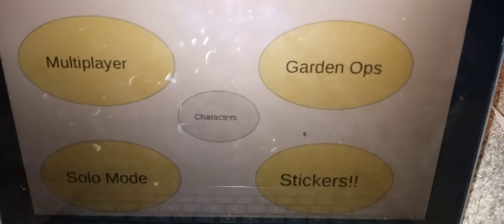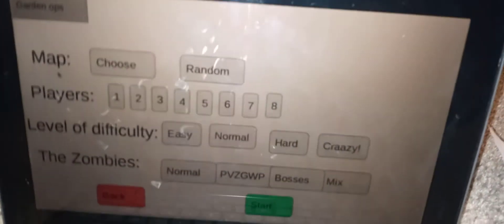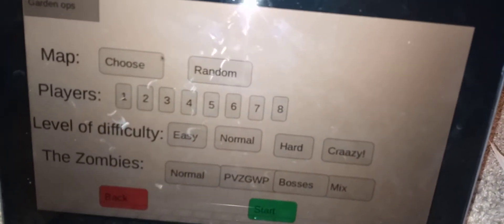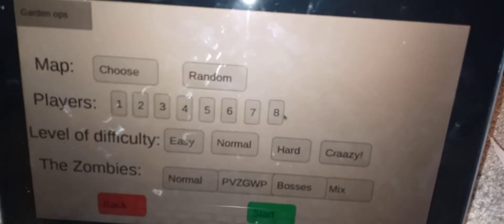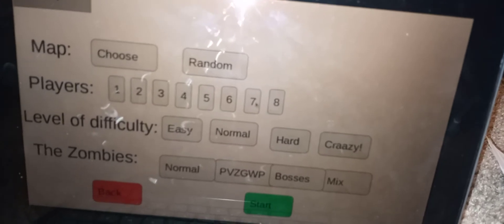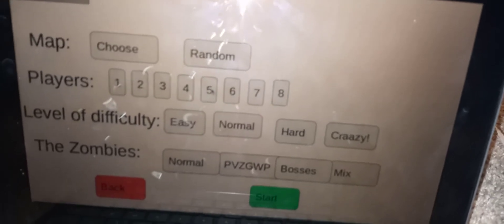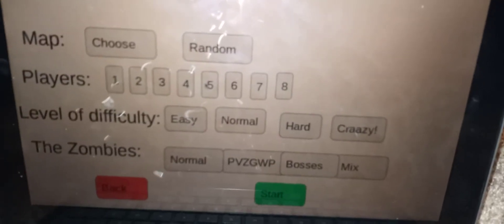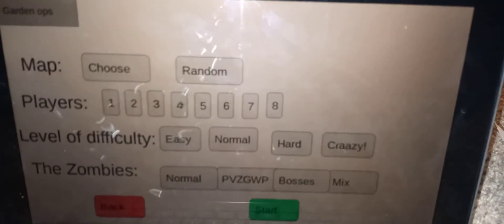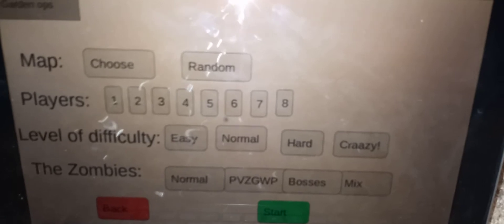Now how about we go into Garden Ops. In Garden Ops you can either choose or randomize your map, and pick how many players you want. There are eight players because there are eight plants you can play as in total — one through eight. If you do more than four players, there will be two gardens to protect, because otherwise it would be overpowered. You also have the level difficulty here: Easy, Normal, Hard, and Crazy.